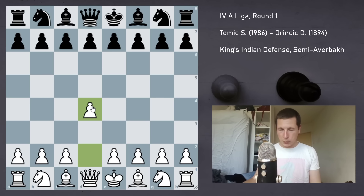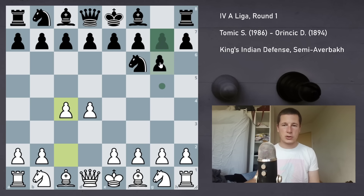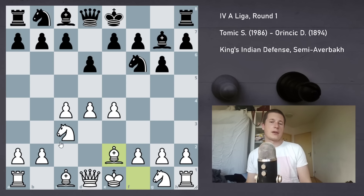I started with pawn d4 and my opponent played Nf6. I sort of knew he was going to go for the King's Indian because there were several games of his in the database and he always chose it. So c4, g6, Nc3, Bg7, e4, d6 — we got a standard King's Indian. And now I went for the semi-Averbakh. I enjoy it more than the main lines, so instead of Nf3 you play Be3 here.